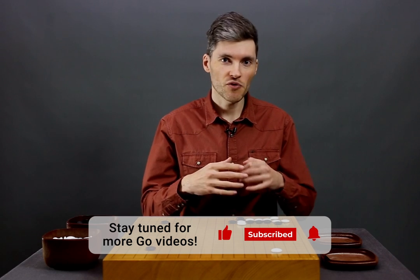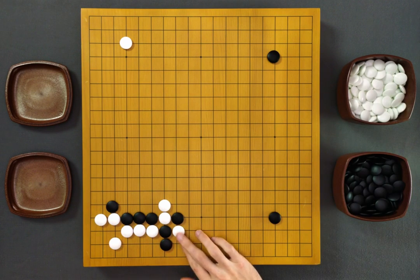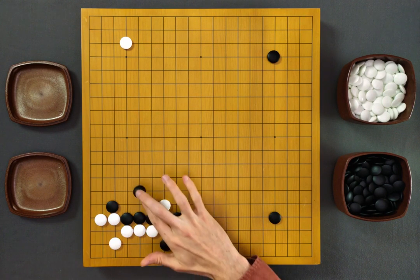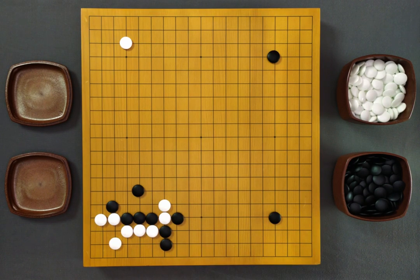then maybe you should consider a more conservative option. For example, in this position, Black shouldn't worry about this cut — if White cuts here, Black will capture this stone in the ladder. So the only thing Black should worry about is this cutting point. Black should probably protect it with something like this. This is a shape move, and now White will have to escape into the center. This feels very nice for Black.